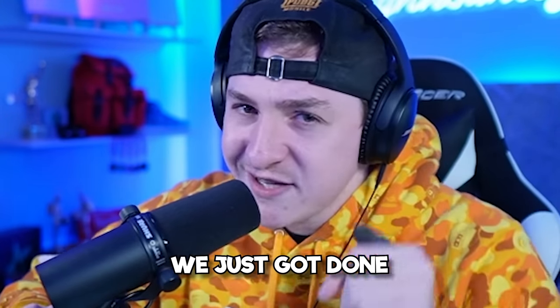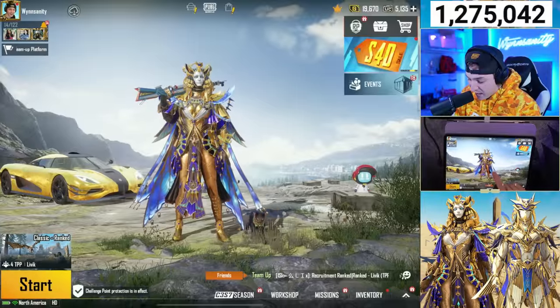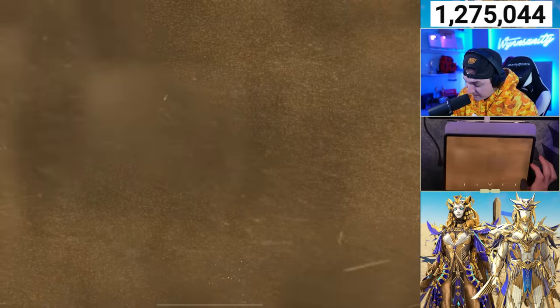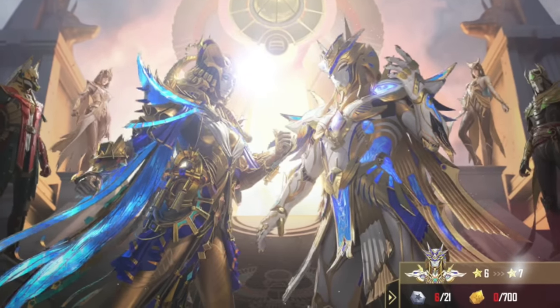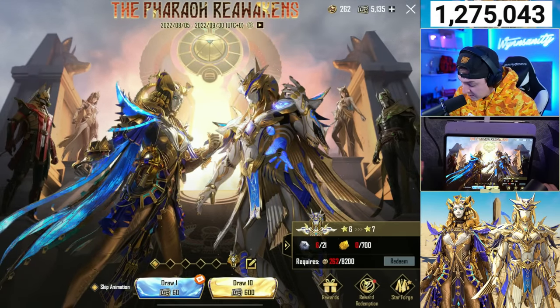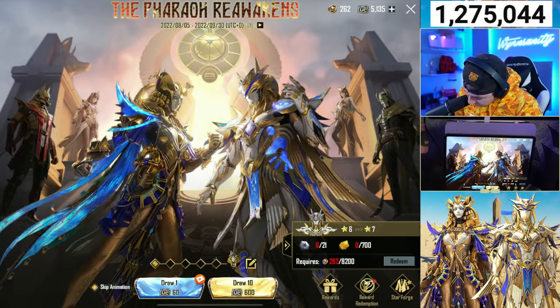Ladies and gentlemen, welcome back! We just got done maxing the Iridescence X-Suit. This beautiful lady looks incredible, but there is a particular X-Suit that we also have inside the shop. It gives me chills, man. We got the 7-star new Ultimate Form X-Suit. We've got 5,000 UC left over from our last maxing, 6 stones left over, but we're starting with no shards and only 262 coins. So this will probably hurt the wallet, but let's go check them out first.